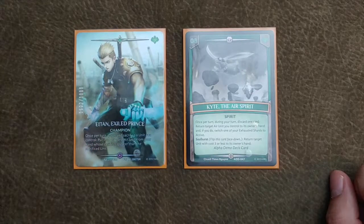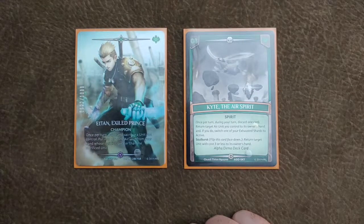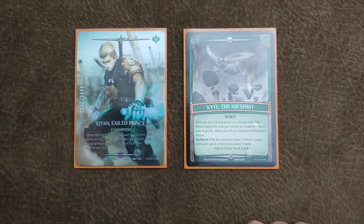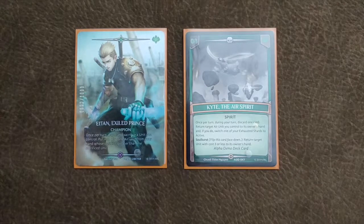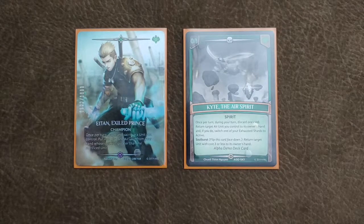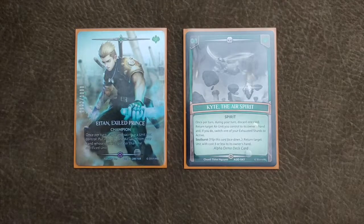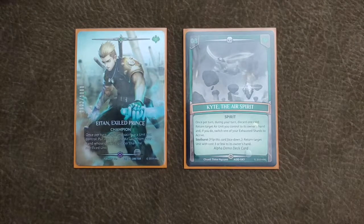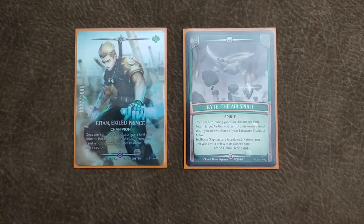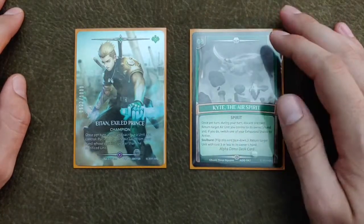We're basing the deck around Iotin. His effect is once per turn, you can sacrifice a unit that you control and then put into play one air unit from your hand whose cost is one greater than the sacrificed unit. You tap a shard to activate this, sacrifice a unit, and bring out one unit that's one cost higher. You can sacrifice any color element for Iotin's cost, but you can only bring out air units from your hand. And Kite is our spirit, which plays into our deck's main focus.